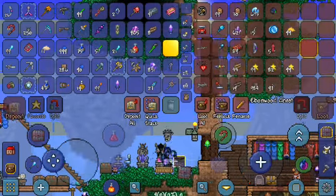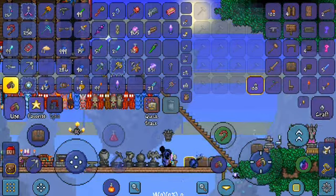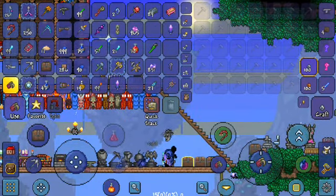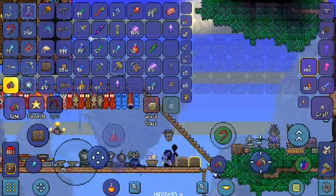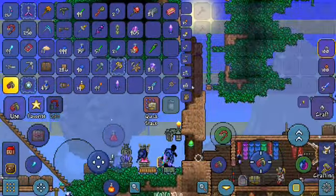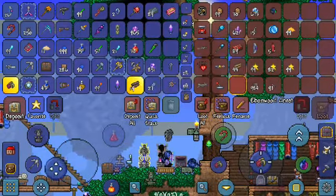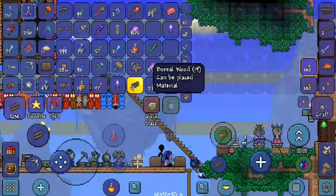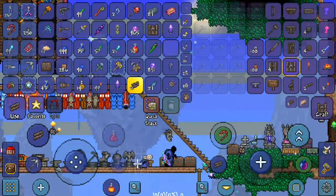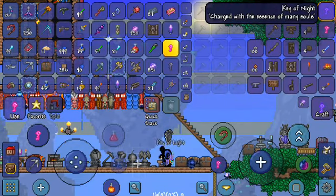First you're gonna need just a chest — I got one chest, I get another one. One more chest. And another thing you need is a key of light and a key of night.